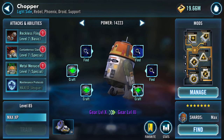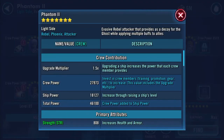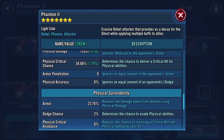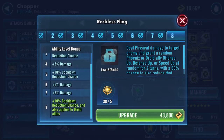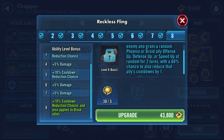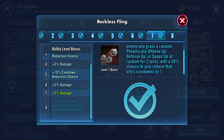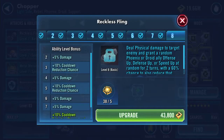We'll pop that one on and go back and have a look at what happened to the ship. Plus 10% cooldown reduction chance, and also applies to droid allies. Deal physical damage to target enemy and grant a random Phoenix or droid ally offense up, defense up, or speed up at random for two turns, with a 60% chance to also reduce that ally's cooldown by one. So it's plus 10% cooldown reduction chance and also applies to droid allies — that might be fun once I'm getting properly geared.